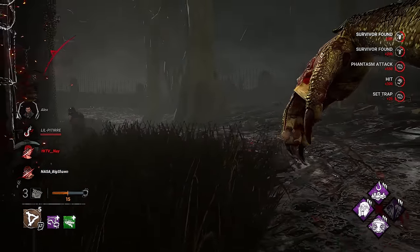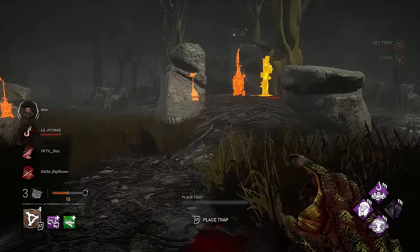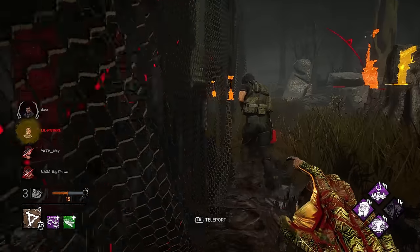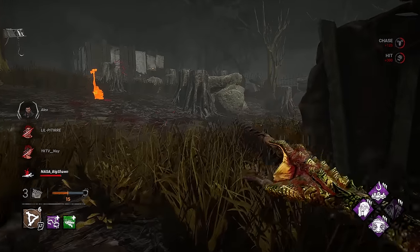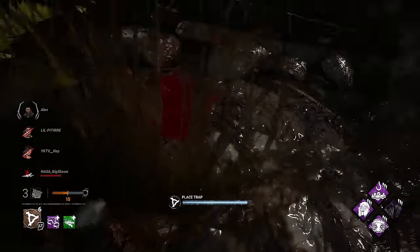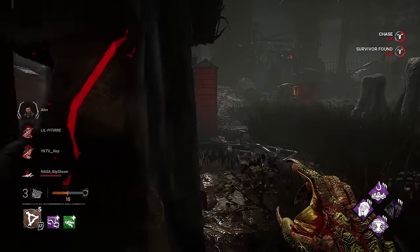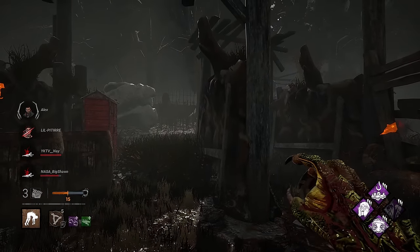We can teleport and hit them — sometimes I'll put traps near generators and get grabs on survivors. This adds another stealth factor to the build. For the last add-on we got Dried Cicada, which increases the distance from where we can teleport on the map, giving us better map control on the swamp. And it wouldn't be a full swamp creature build without the Granny's Cookbook offering — we're going to be sent to the Backwater Swamp. A major benefit is really good hex totem spots, sometimes in every corner of the map. Your traps also blend in fairly well in the mud. This build gets countered by voice comms and losing hex totems early, but overall it's a really fun build.